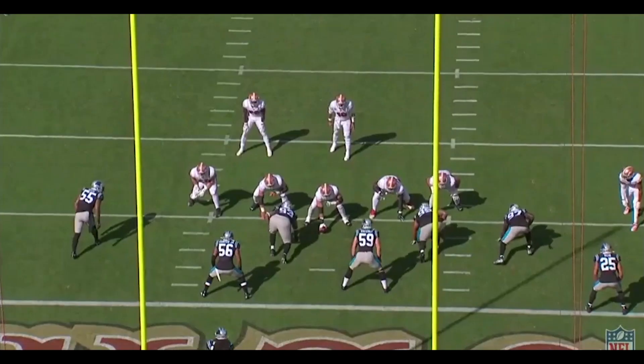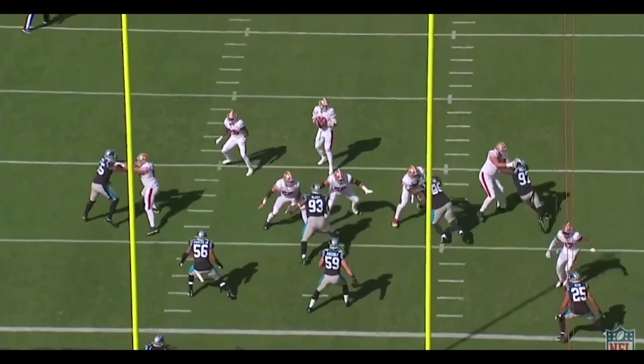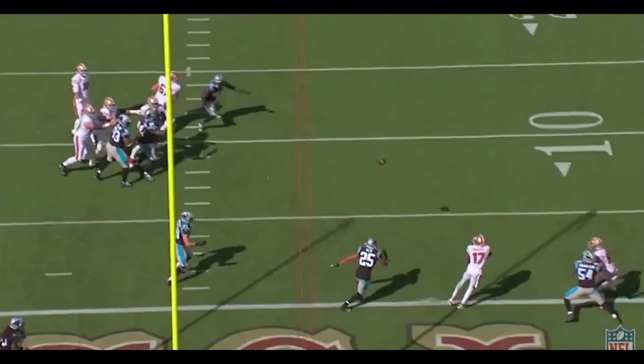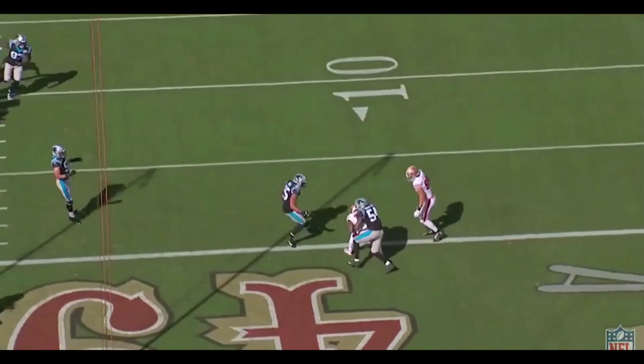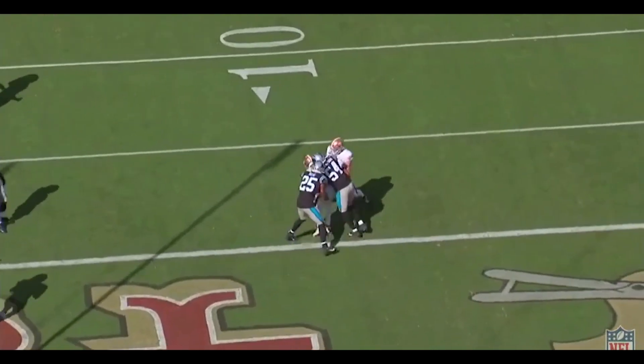From the end zone view, you can see how Sanders gives Reed enough of a fake to create outside leverage, which allows him to run away from the coverage. The ball was tipped at the line, and Sanders does a good job adjusting to make the catch. If it wasn't tipped, the pass wouldn't have been into as tight a window as it seemed.